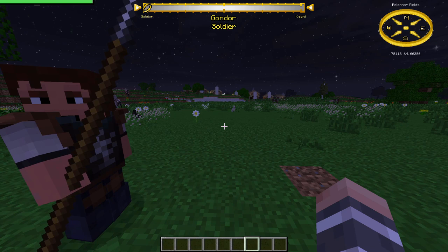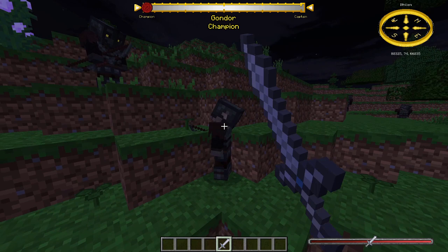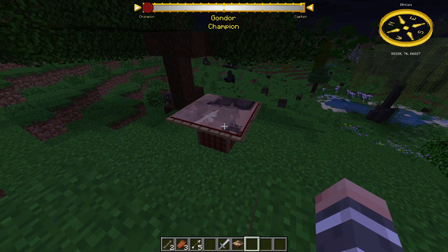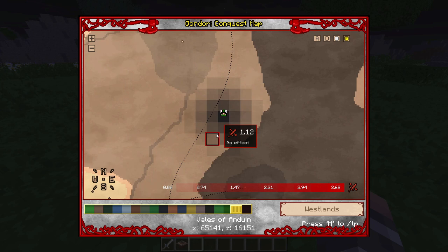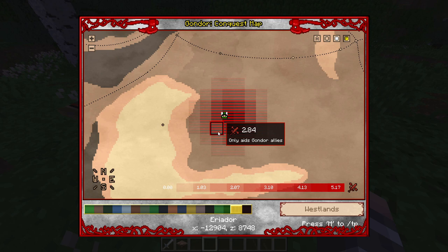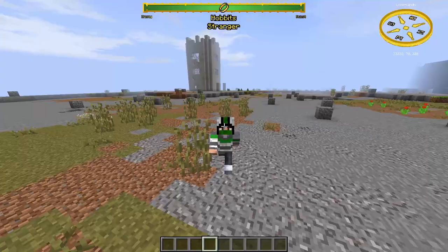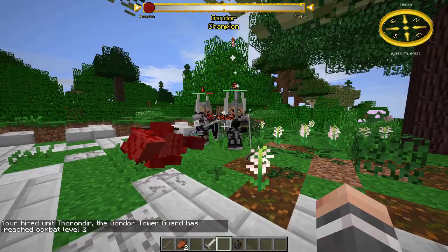Conquest: you can conquer land for the faction you're pledged with by killing the faction's enemies. When you get a kill it will show you a conquest number. If you reach enough conquest points your faction's NPCs will start spawning even where they don't normally spawn, and each kill increases the spawn rates. You can see your conquest points in the Table of Command. A grey area on the map means your NPCs won't spawn there and conquest has no effect. If stripes appear on the map, only your faction's allies spawn more frequently. Conquest points slowly decrease by 1 point every hour. If your soldiers kill enemies you get much less conquest — if you kill an orc you get 1 conquest point, but if your soldier kills it you get 0.25.